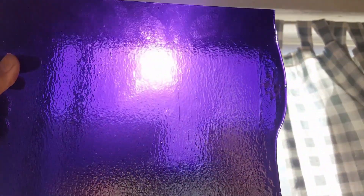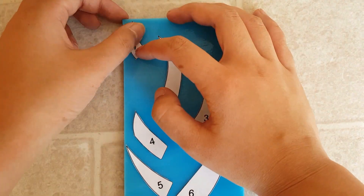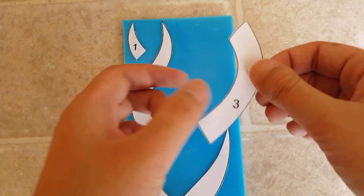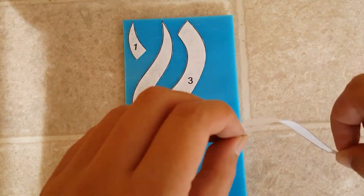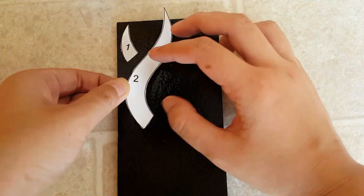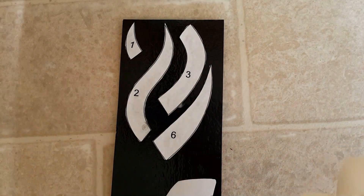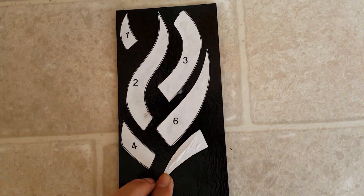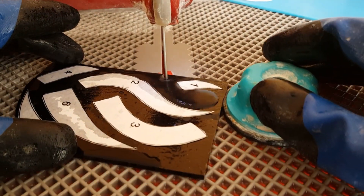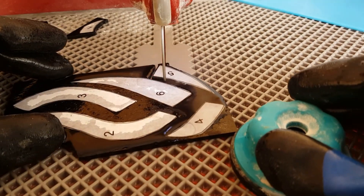This is the same purple as the Smash Bros glass I used, except it doesn't have the iridized part and the glass is a little bit thicker. I glue the pattern onto the pieces of glass using Elmer's glue. I use a ring saw to cut the complicated or oddly shaped pieces that would be difficult or impossible to do by hand.